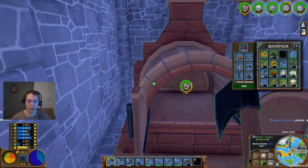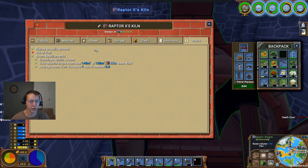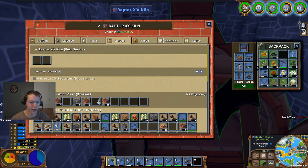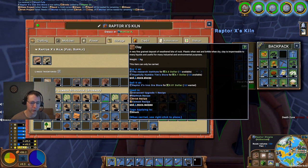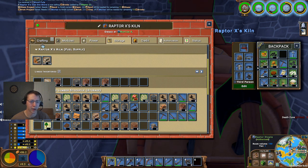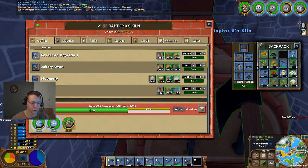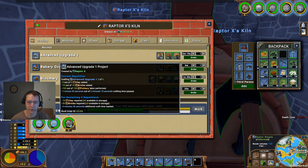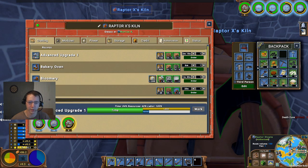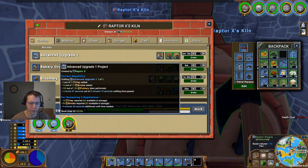I can go ahead and make some more bricks. I am, however, out of fuel. So I'm going to go ahead and take the fuel from the bloomery and put that in there. I really need to figure out a better way of making all of these things — or at least fuel. That's really what I'm working on there.